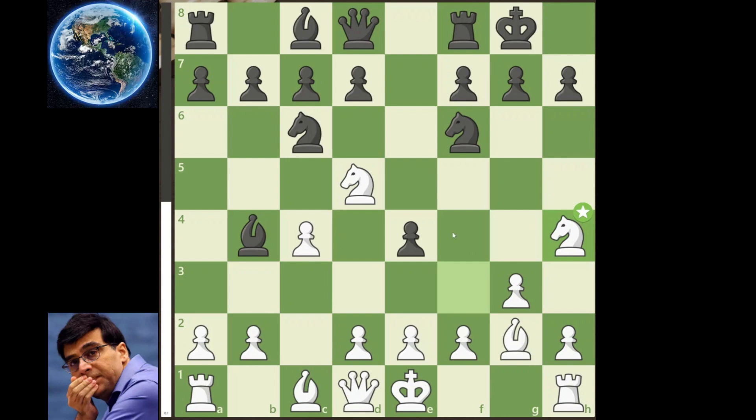So here, the best continuation for the World was to play d6, or rook to e8, or even bishop to c5. These were the three top choices, and the move the World decided to continue was pushing the d-pawn to d6.